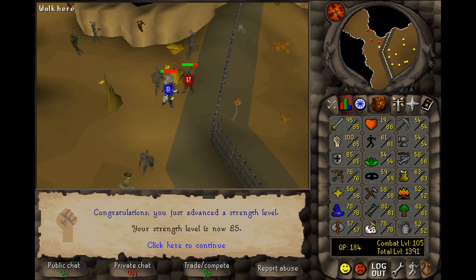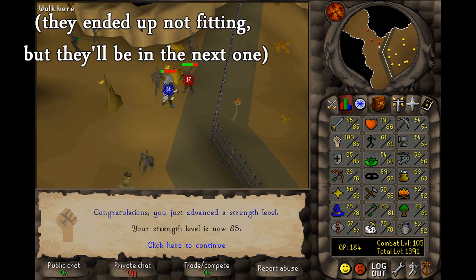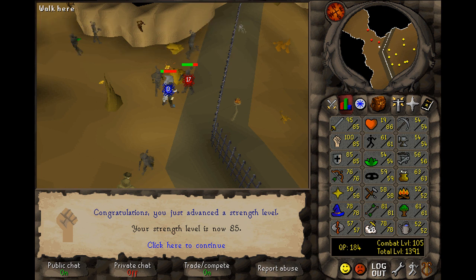Continuing on — training on the Shadow Warriors in the Legends Guild. This actually used to be something a lot of people would do. They have a hundred health — well, a thousand life points now. I was at 85 Strength, keeping my stats pretty even. Just training on Shadow Warriors; it was decent training at the time. Looking back on it now it's not good at all, but yeah, it was good at the time. I should have been using a Salve Amulet on skeletons — that would have been better, but there weren't all that many options at the time.